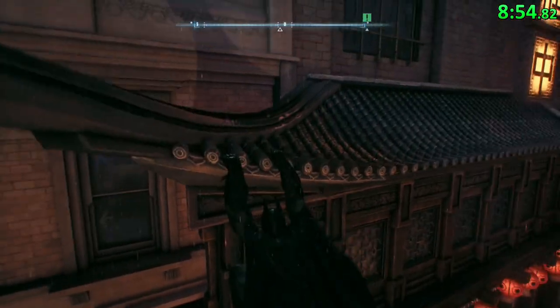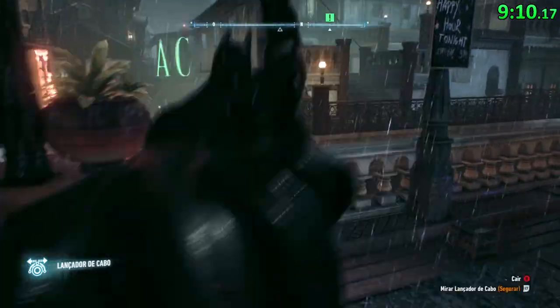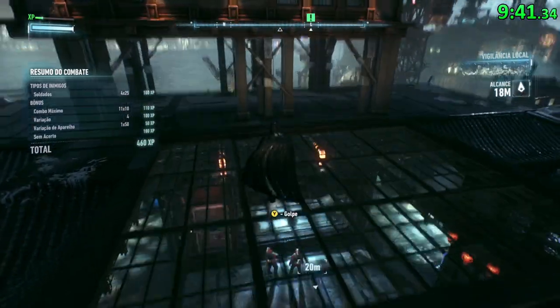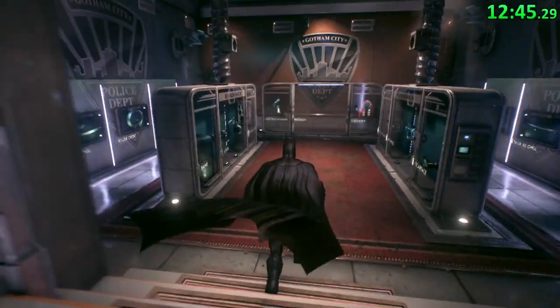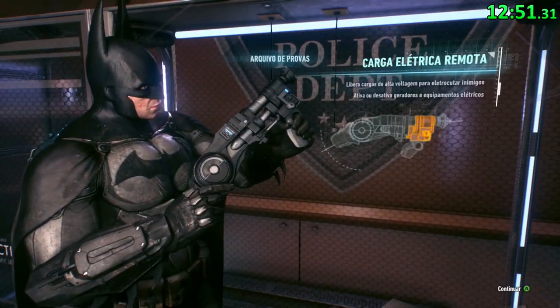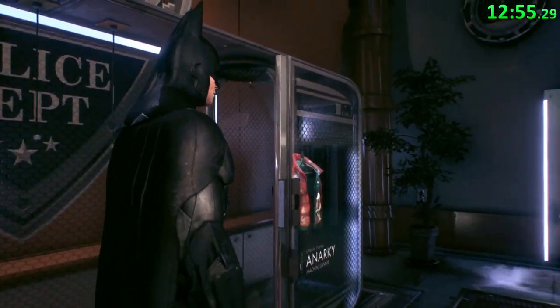Many times in the run, we're gonna use Line Launcher to climb some things, and then climb others, until we get a lot of height and we reach our objective. Right now we're gonna get the Wreck, because that gadget will be very useful for the speedrun strats. It's gonna allow us to zip, and that one's gonna be very helpful, for example, at Clock Tower when you have to leave.